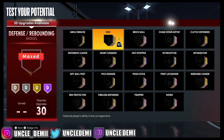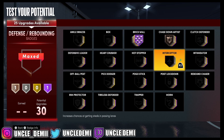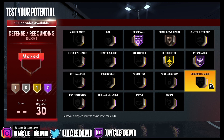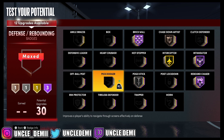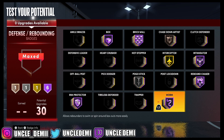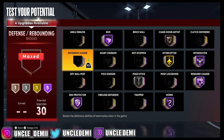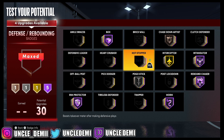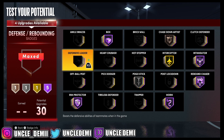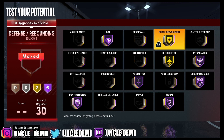Defensively, you gotta go crazy with it. Go chase down artist. If you're gonna be setting screens, go brick wall. Get interceptor, intimidator at Hall of Fame, rebound chaser, pogo stick, rim protector, then box out and worm — really, really important right there. If you're gonna be a spot-up shooter and don't need finishing, I'd probably go defensive leader — it boosts abilities to teammates, plus four to your teammates. You can also go tireless defender, or max out pogo stick and then get chase down — that might be pretty good.